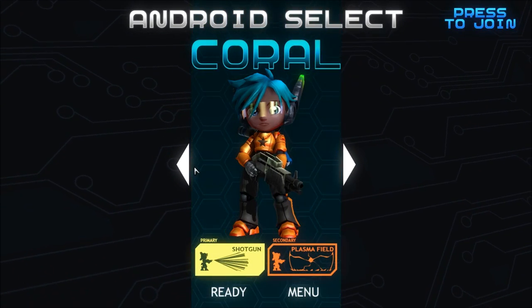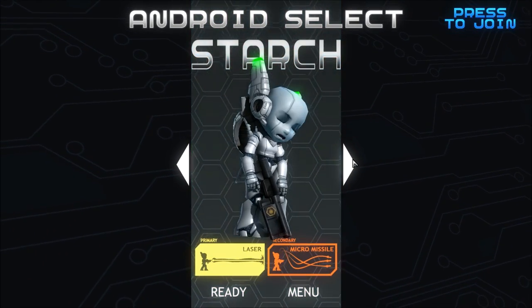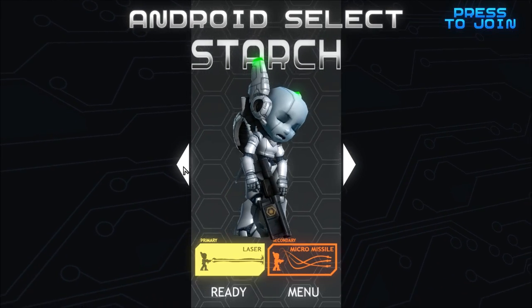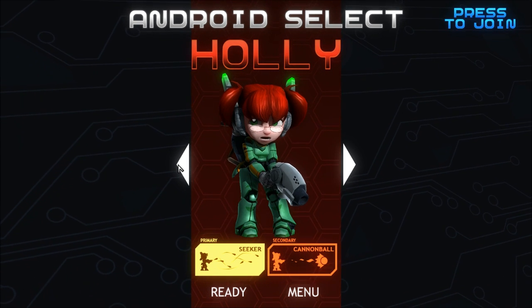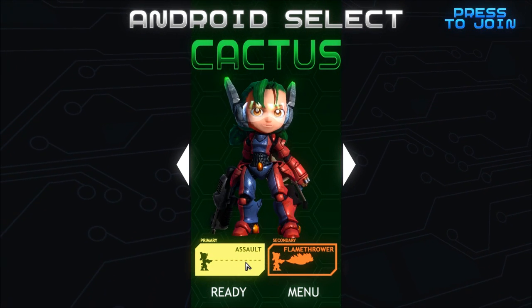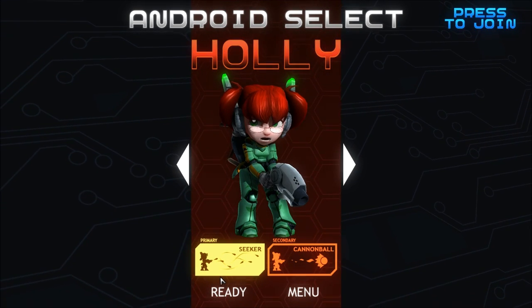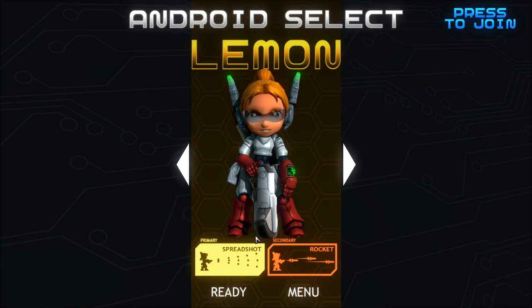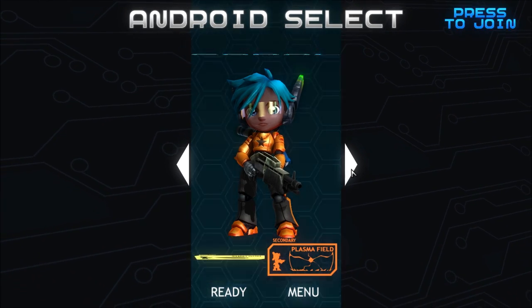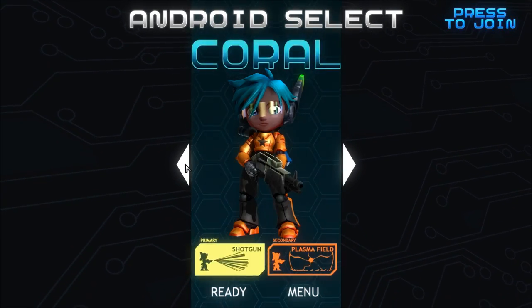There's also Holly, Lemon, and Coral. And then I also unlocked Starch, a fifth android, after defeating the first boss in the game. Now the difference between the androids, besides the visual difference, is that they have different weapons. Cactus has an Assault and Flamethrower. Holly has a Seeker and Cannonball. Lemon has a Spreadshot and Rocket. Coral has a Shotgun and Plasma Field. And Starch has a Laser and Micro Missile.